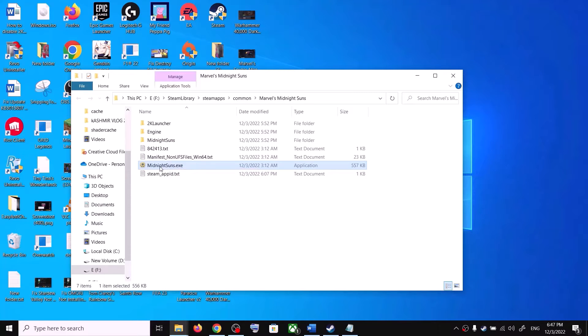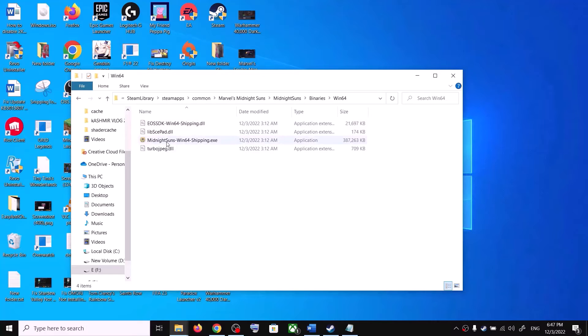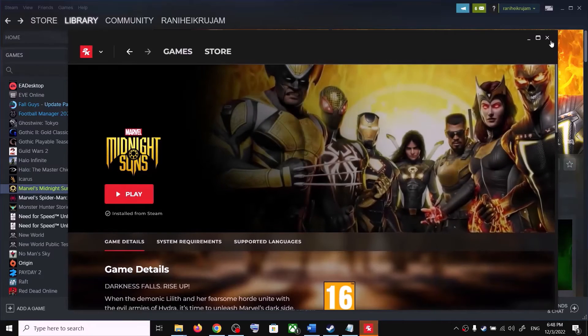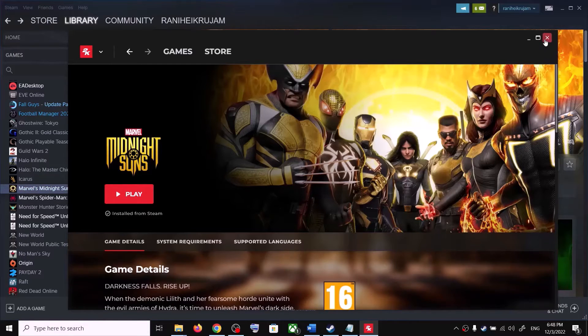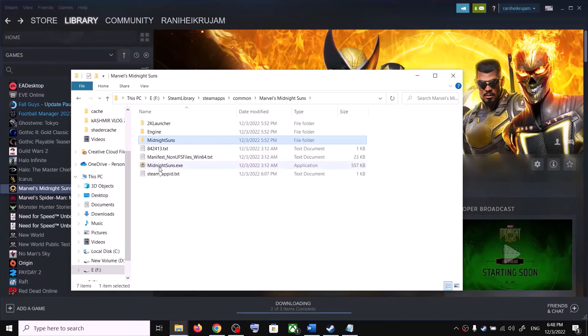For me, when launching the game using this exe, the game launches without the 2K launcher. But if you open Midnight Suns, then open Binaries\Win64 and launch using the shipping exe from there, it will open the 2K launcher. So use the root installation folder exe, not the Binaries\Win64 exe.